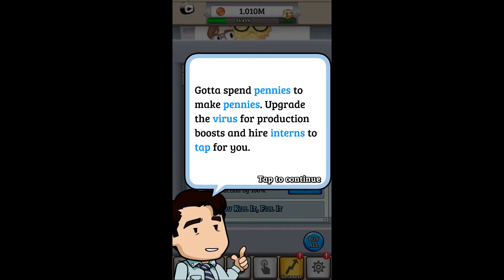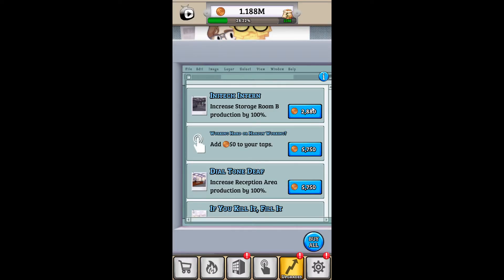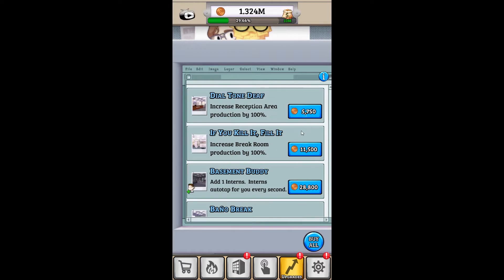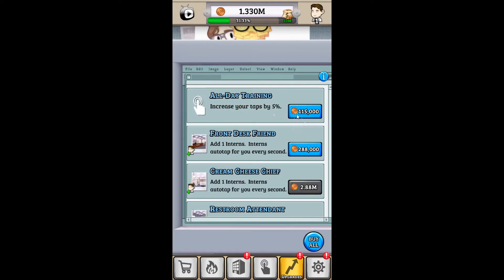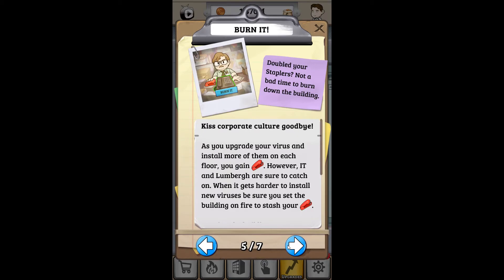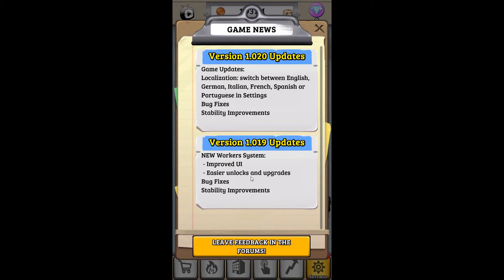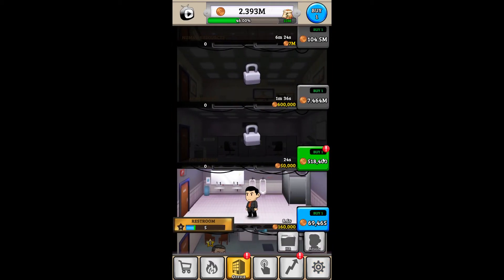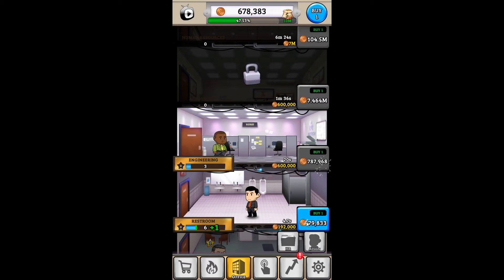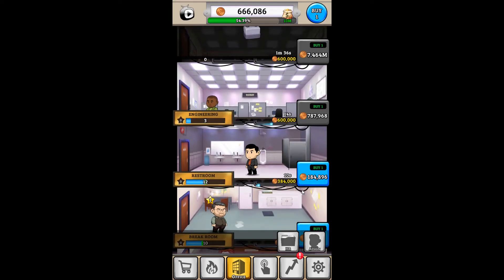Got to spend pennies to make pennies. 'Upgrade the virus for production boosts.' Nice — so it looks like this is kind of our research system. There we go — interns. Let's get back over here. These are just patch notes. Back to our office, we can buy another floor. I'm not really sure why our bathroom is making money, but whatever.